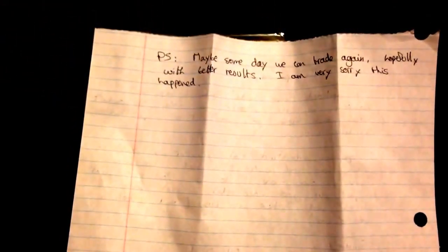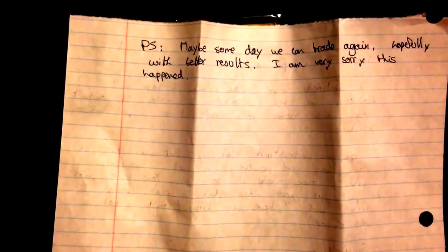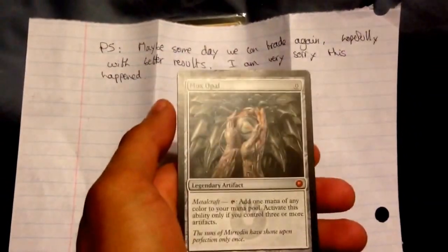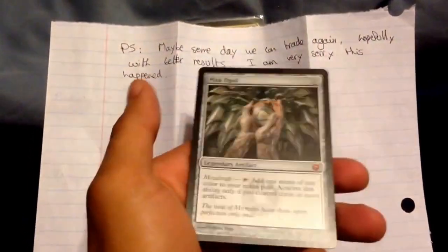Just to clarify, the Cotton Raptor is not an unsafe trader — meaning he's not going to scam you. I had to make the video as I did because nothing was happening; something needed to happen to the situation. It was just a bad trader review in my experience. But in response to his PS, I actually have a Mox Opal, which from what I understand is what you need to complete a deck. So I have no problem with trading with you again, Cotton Raptor.